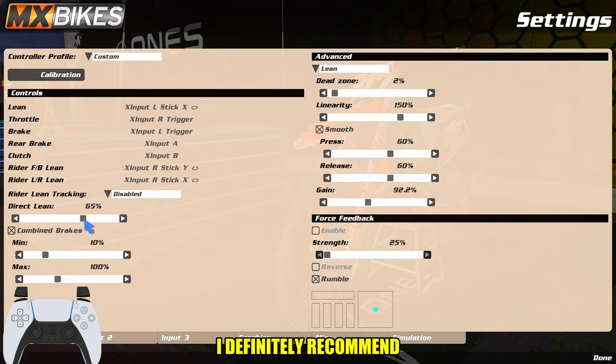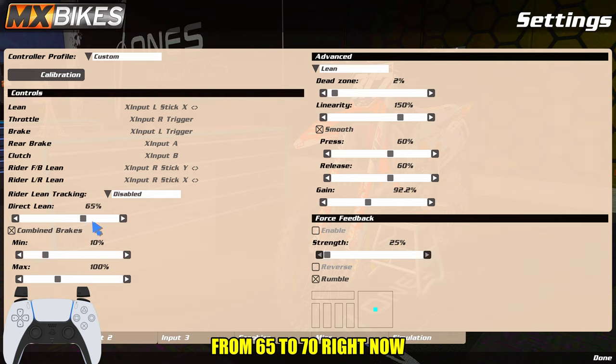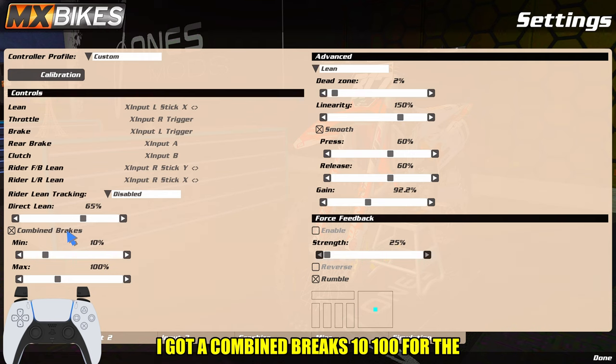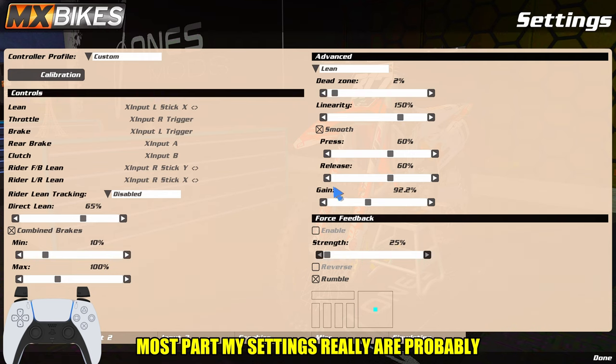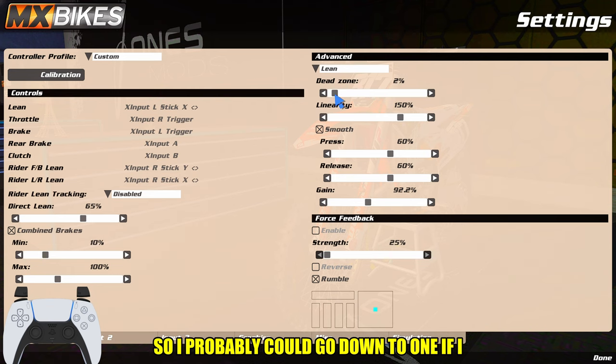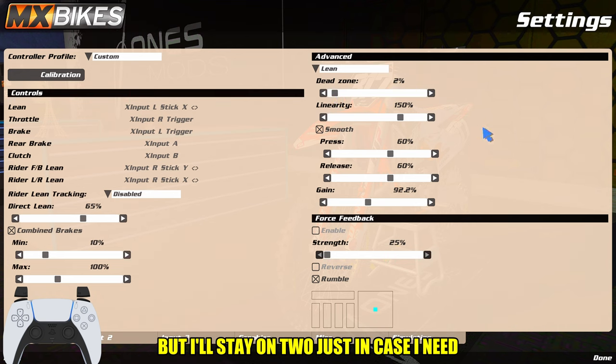Direct lean I have on 65. I definitely recommend starting at 50 and then moving it up — I usually go from 65 to 70 right now. It kind of just works for me, especially with the gyroscope change and the millisecond delay input, so it might not work the same if you don't buy that. 50 to 70 is really where I go. Combined brakes: 10, 100. My settings are probably similar to a lot of people, but dead zone depends on whether you have stick drift or not. I don't have stick drift so I could go down to 1, but I'll stay on 2 just in case. Linearity is 150.